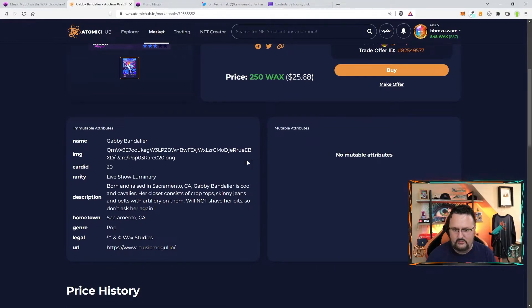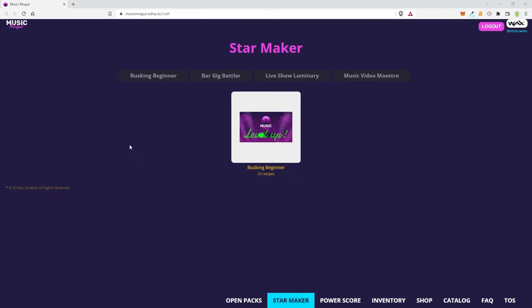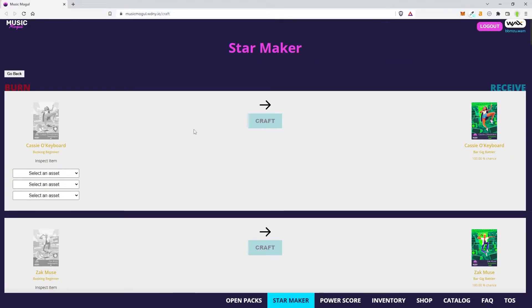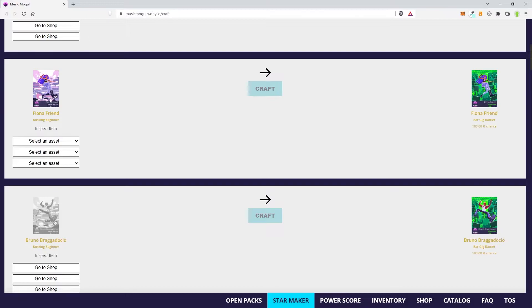If we go into Gabby — because I have Gabby — you get an idea of what's going on. It gives a little bio: where they're from, the genre. Pretty neat. We can also go in and upgrade our cards already. You go into star power, start with the busking beginners, click here and it shows which cards you can upgrade. If it's grayed out, you cannot upgrade it. As we scroll down, a lit-up one means we can upgrade it — select an asset, choose higher mint numbers, and click craft.